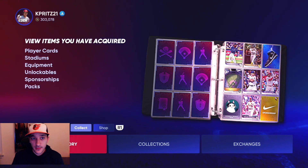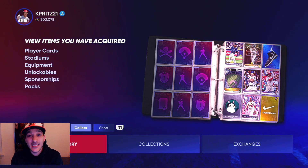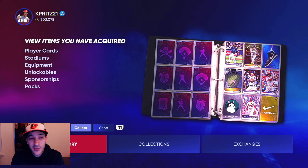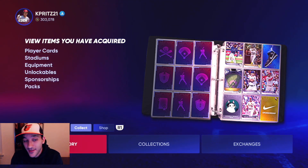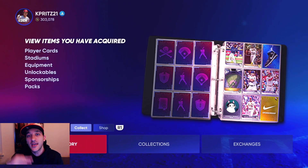We have all the commons, bronzes, silvers, and golds, so anything we pack in those tiers is free stubs for the rest of the year. We just need to go through our inventory and sell everything off. Collections this year feel like they're gonna take a bit longer unless you start flipping stubs. With the new program coming out this week, hopefully a lot of stubs and free packs are coming in. Let me know how you guys are doing with collections and how many teams you've completed. If you're new, subscribe and drop a like!